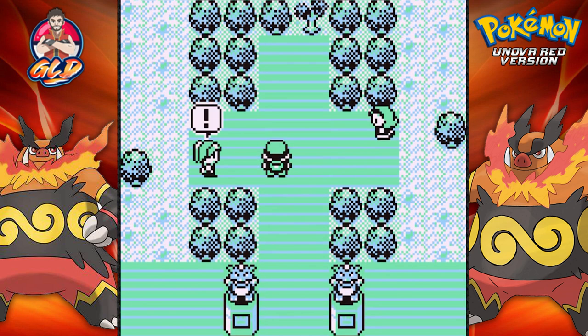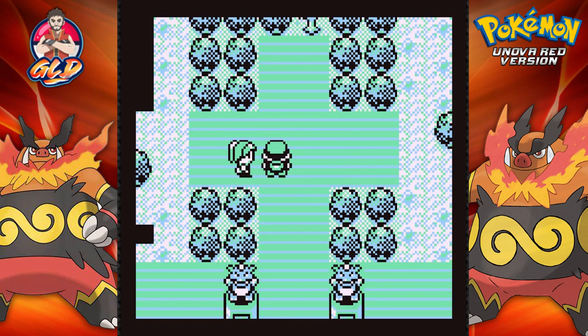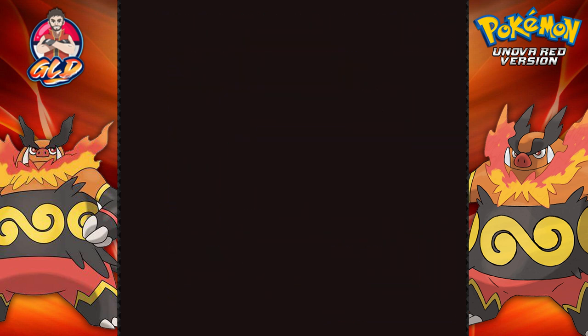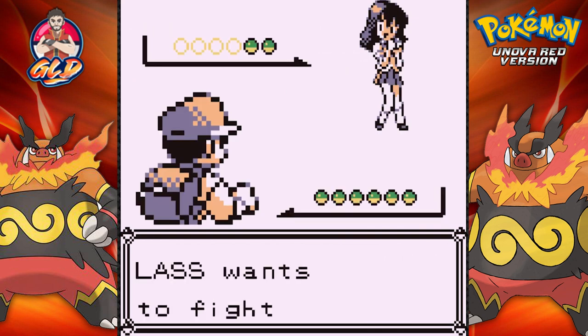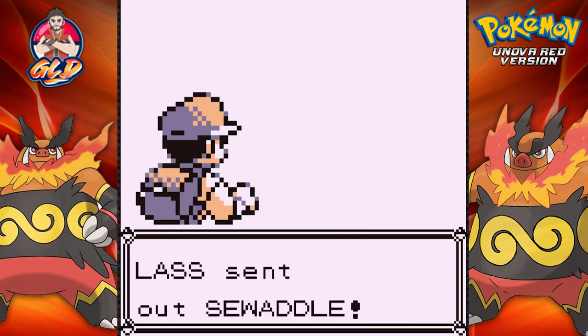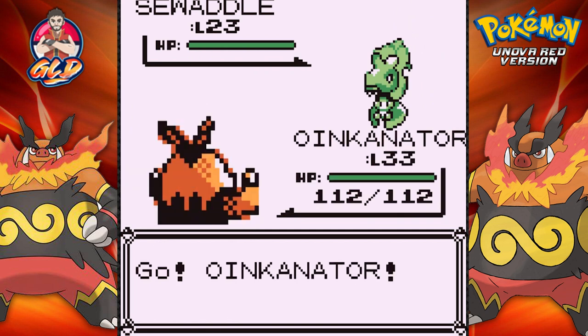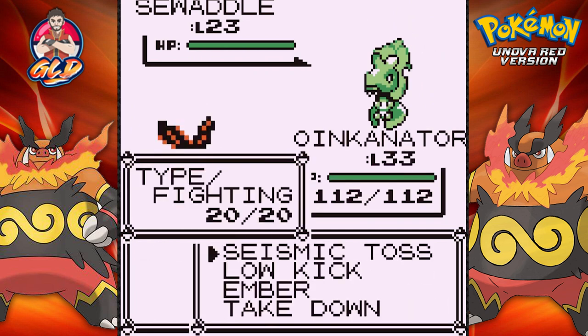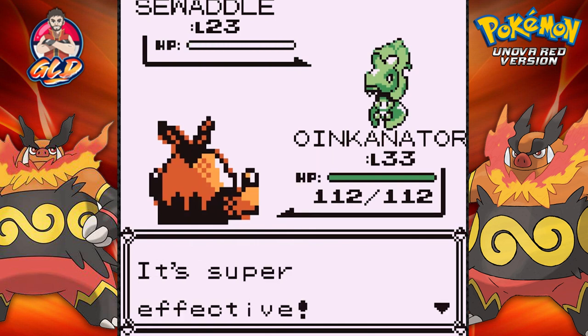Here we are in the Celadon City Gym and we all know what kind of Pokemon come out here — very simple Grass-type Pokemon. Here we go, taking on Lass and she is coming out with her Swadloon and Oinkinator. This is like a hunting ground right here for the good old Oinkinator.